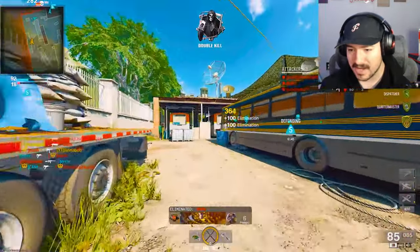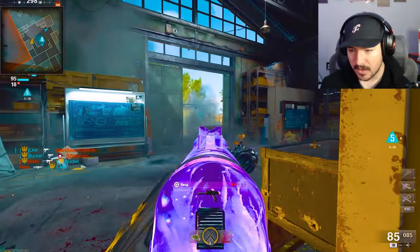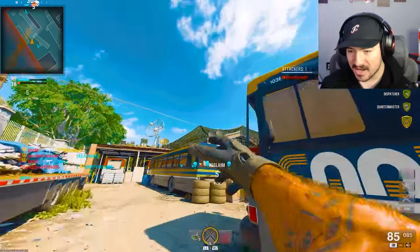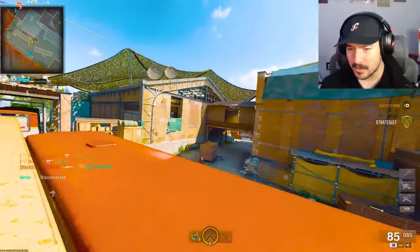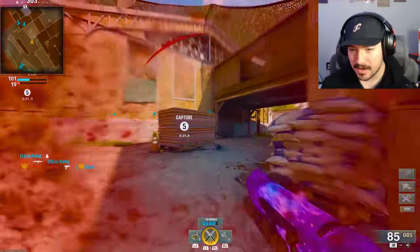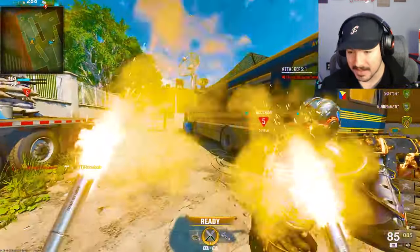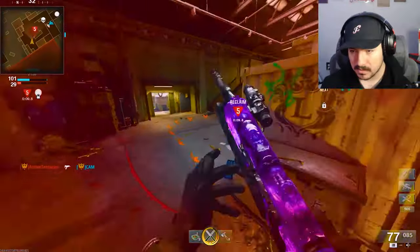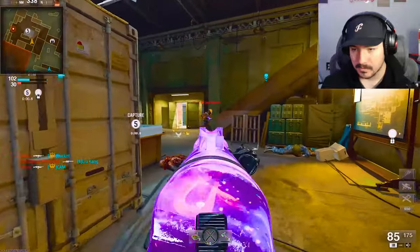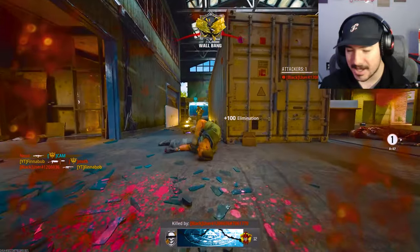We could have gotten a triple or quad feed there — I'd take a tomahawk kill too, someday I'll hit one. Oh wait, there's a SOG — I was gonna maybe pick it up. I'm going to have to get Dark Matter on the SOG and Krig. I'm seven and thirteen, not doing great. I like this map but the lobby is a little too crazy — I don't even know where I'm getting shot from.